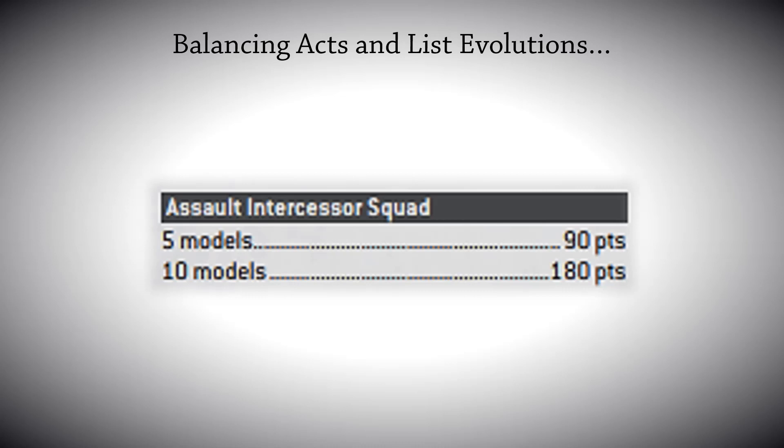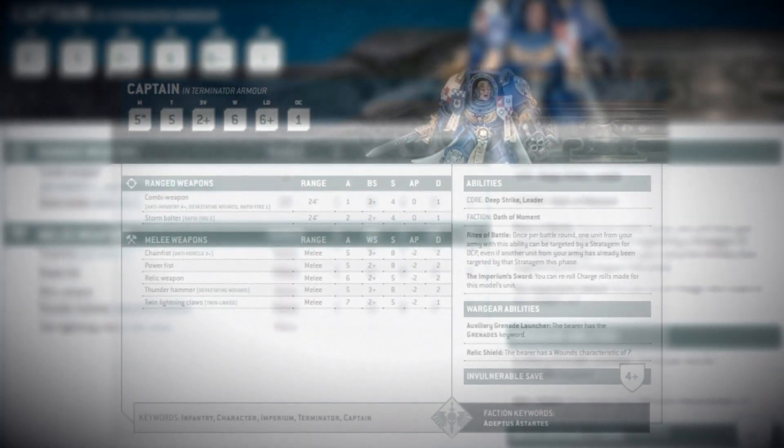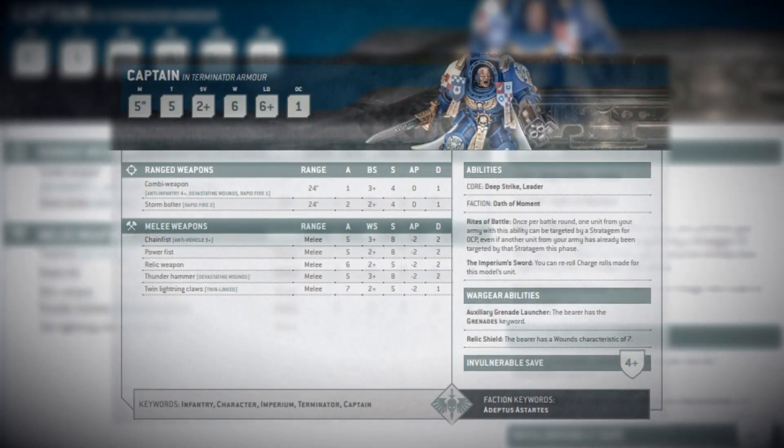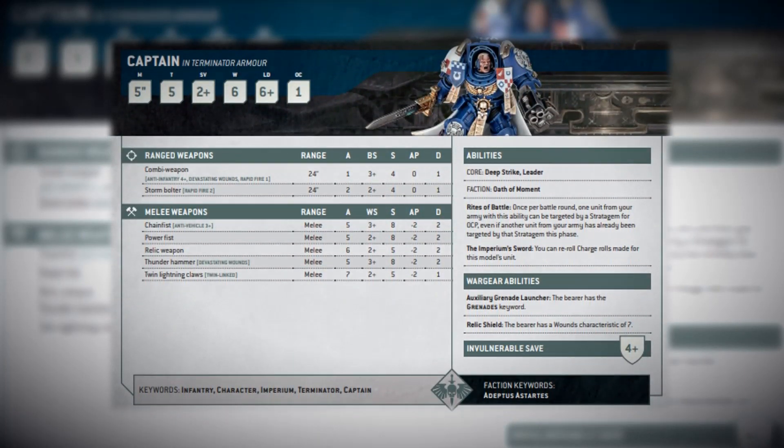But I think Games Workshop have given themselves a really great way out of this, and this is why I think they've played a blinder. If a unit requires a buff or a nerf, they don't need to play with the points and do some crazy maths. They can instead just revisit the index card for that unit and change a stat here or there. Your army composition remains the same, your beautifully painted units can stay as they are. You just need to be aware that that model's gun no longer has that keyword, or now only does one damage, or that model is perhaps a little tougher, or no longer has access to that stratagem.